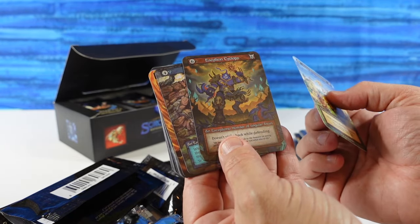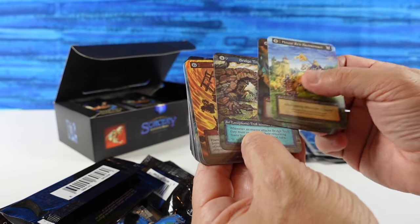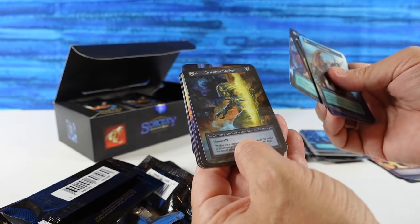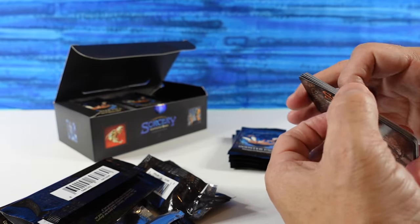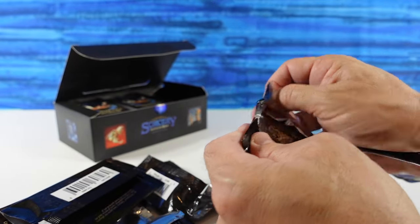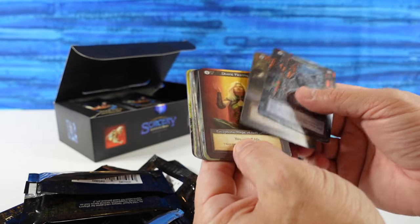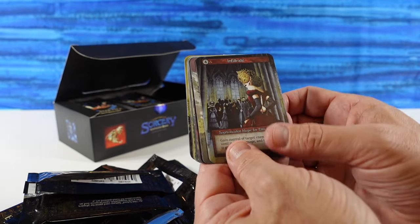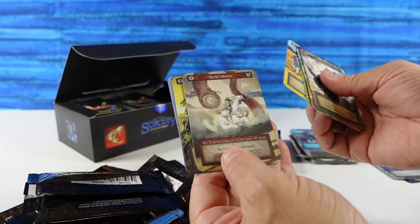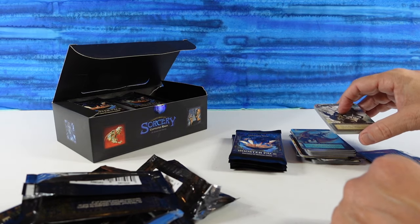We have the Cyclops — that's a brand new Exceptional, I have never seen that one. Bridge Troll, I like that one. And we have Flame Wave as our Elite. I ended up watching a couple of videos yesterday just to see other people opening packs and see what their luck was like, because our second box had one Elite foil but no Unique. I wanted to see if you were supposed to get a Unique foil in each box. The Infiltrate as our Elite.